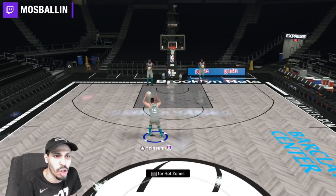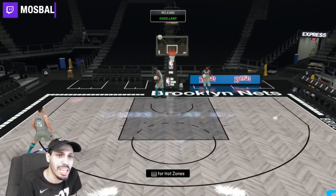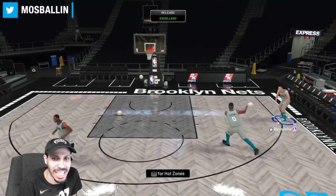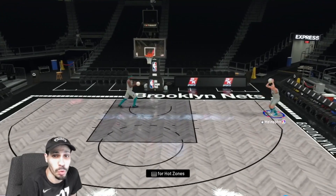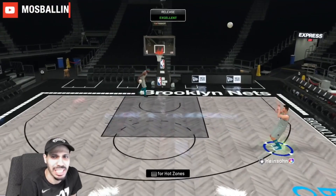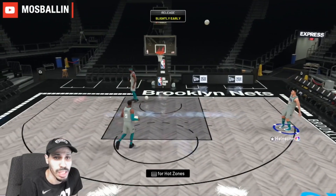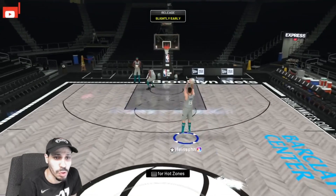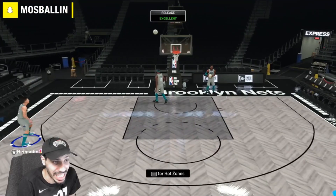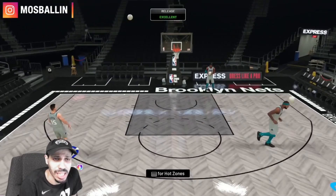We're gonna take Lenny out and put in Tom. He's got every hot zone but this one spot. Tom's jumper is different too — they got interesting jump shots. 2K has been giving us different players for sure, guys that we're not used to. This card can definitely shoot and definitely defend — you can feel it right here. I think I like this jumper a little better than Lenny's.